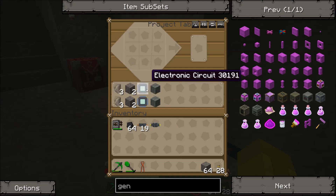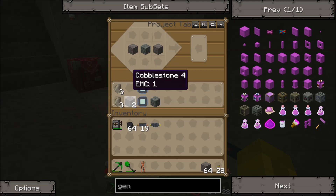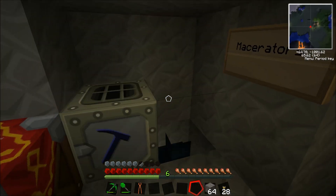I've already shown you how to make a circuit and a machine block. So let's have a look: a cobblestone on either side, three flint at the top, and a circuit at the bottom. There's your macerators. Let's put those there.